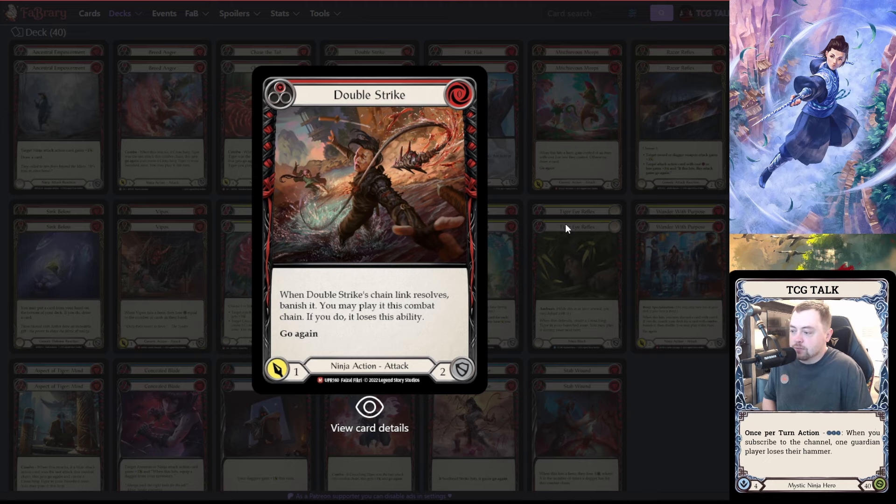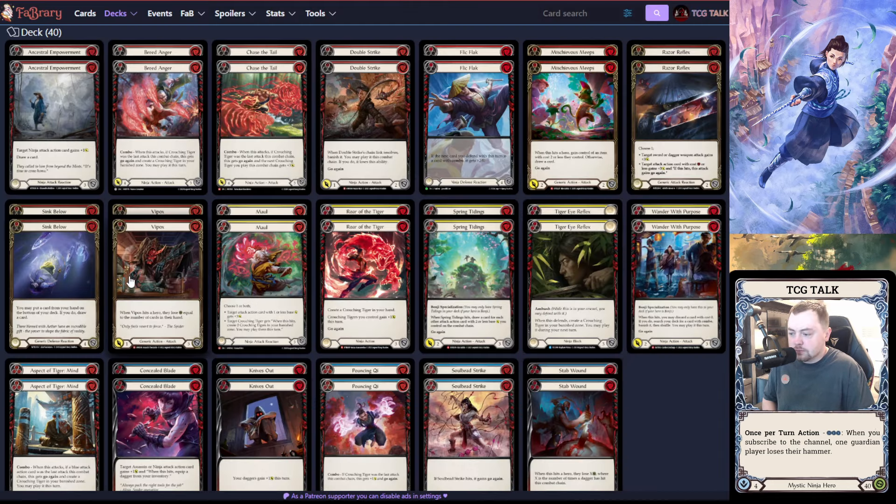For other generic two-powers: Double Strike is perfect with Benji's ability — play it for one, then play it again for two. It's basically a zero for three over two chain links, threatening the Mask Momentum trigger.